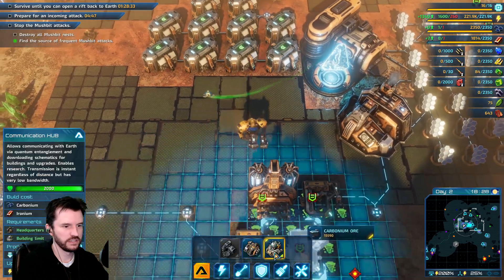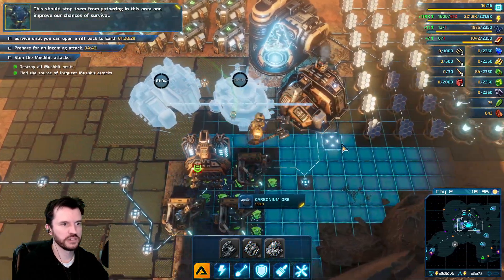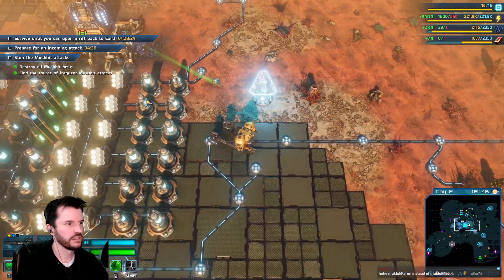Comm hub. Second armory. I should have done that comm hub earlier — I improved our chances of survival. That took me too long.